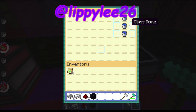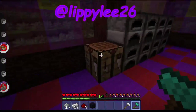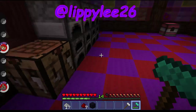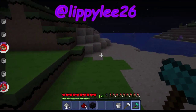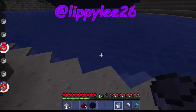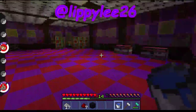You need three buckets of water. To make a bucket, you use three iron — one there, one there, and one there — and there you go, you have a bucket. Then just go to the water, put the bucket in hand, right-click the water, and voila, you have a water bucket. You need three of those.